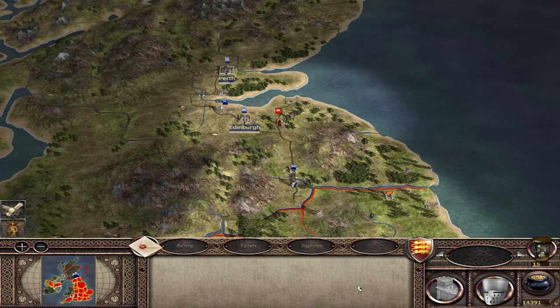The next trigger relates to Scotland being attacked by England. The game files state that if it is turn 15 or later and England captures a Scottish settlement, William Wallace will spawn on the turn after the settlement is taken. However, through testing, the settlement actually needs to be taken on turn 16 or later. So either England needs to lay siege on turn 15 and take it on turn 16, or have siege equipment and take the settlement on turn 16 straight away.